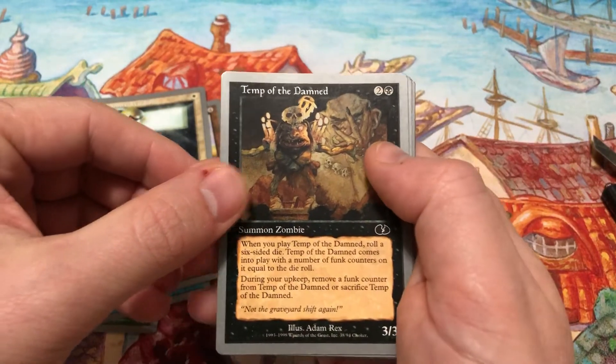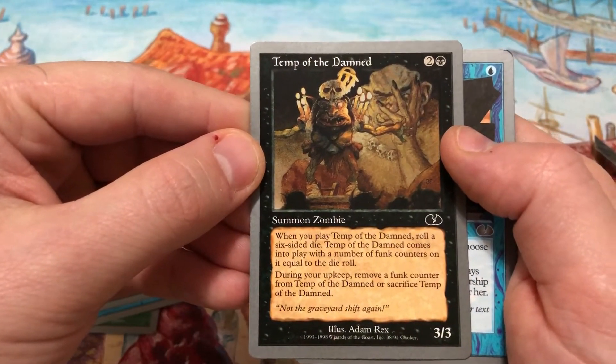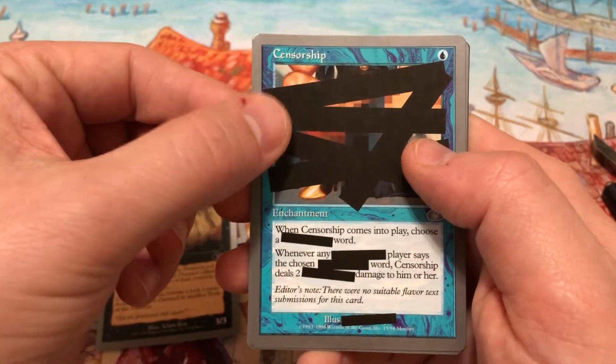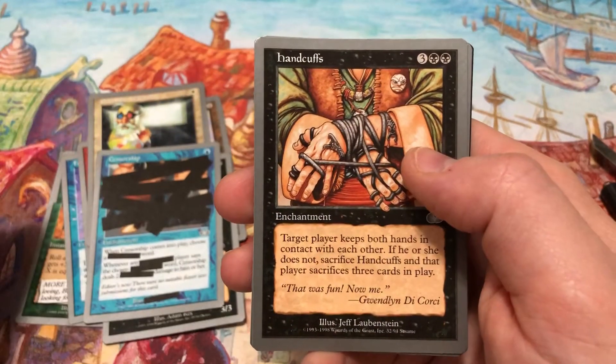Temp of the Damned: two and a black — if you want to read it, go ahead and pause because Cohen might not have enough patience for this for long. Censorship: one blue — when Censorship comes into play, choose a... yeah, see, Censorship. Handcuffs: three and two black — there's some gnarly looking handcuffs.